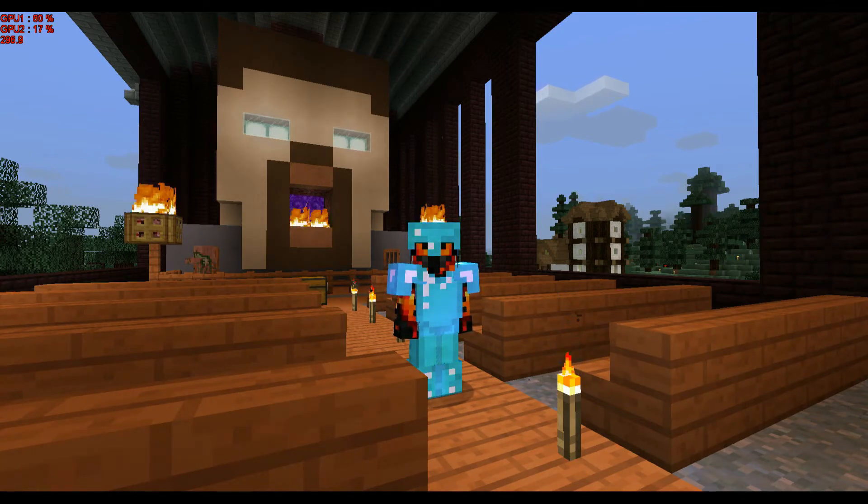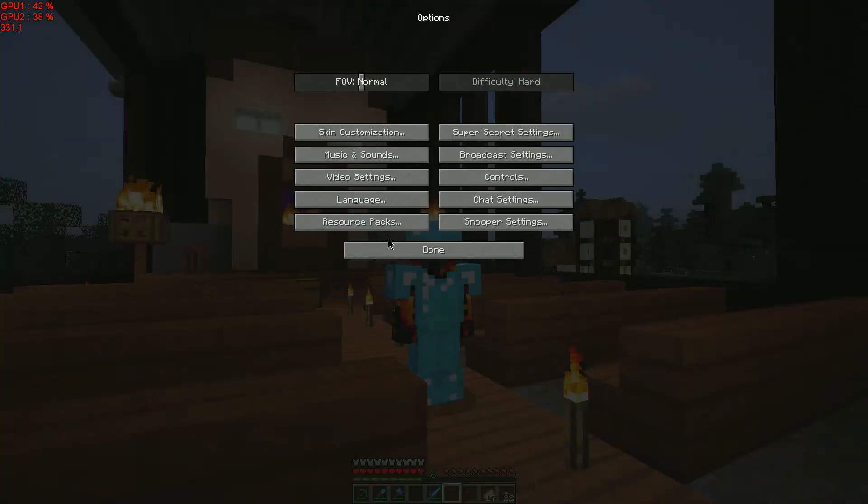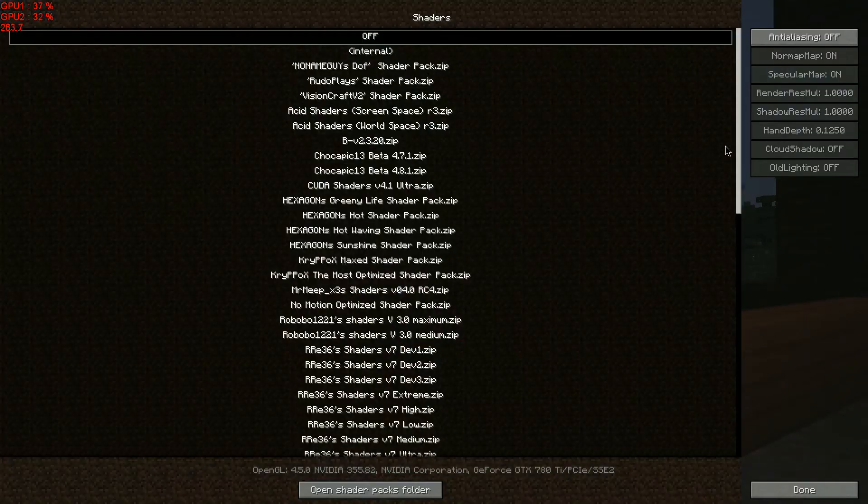This is with no shaders and no texture pack — just base Minecraft. Now if I switch over to fullscreen, my frame rate goes up because it actually utilizes the second card a little bit more, but if I turn on shaders I'll show you here.